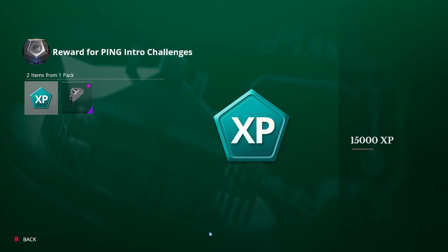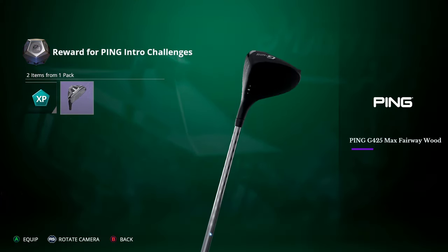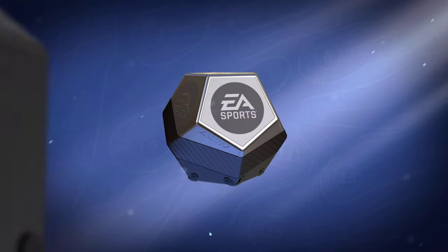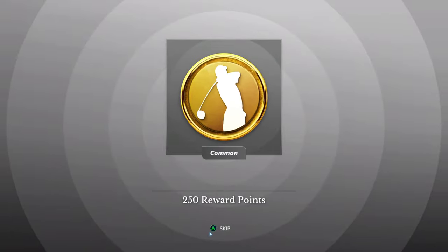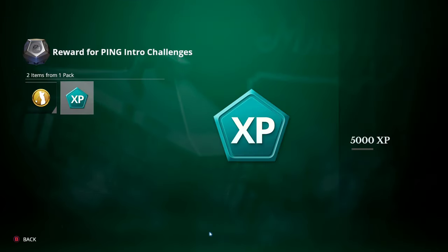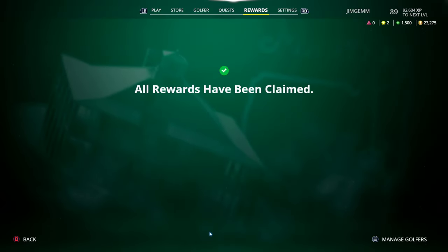Some more XP and a nice club — a G425 fairway wood. We've only got a couple left to open. Some more cash and XP. A lot of crap there, but it has put me up to level 39. I was actually level 38, so I've got another two skill points to put on as well.